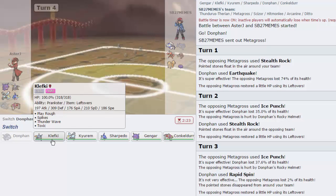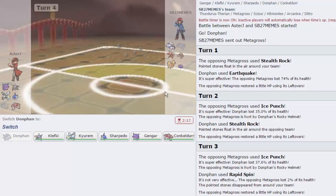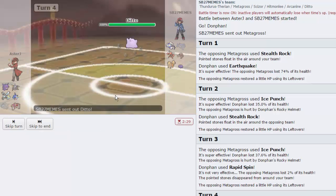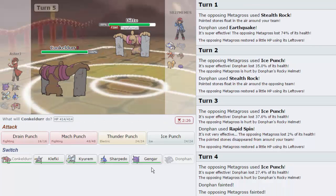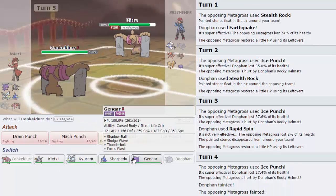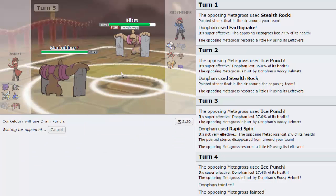My rocks are up and his aren't, so this is great. I don't mind losing Donphan too much. Conk is probably my best play here - if he brings in Arcanine, it takes 25% anyway. He brings in his Ditto. Now he either has to predict Gengar coming in on a Fighting-type move, so I'm going to go for Drain Punch. He probably goes for Thunder Punch - I'm going to gain back some health.